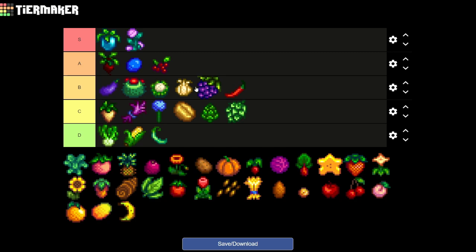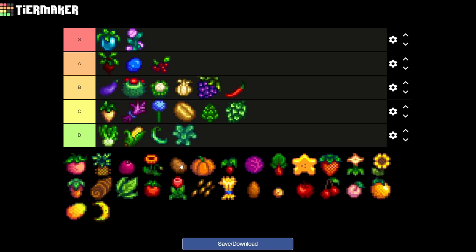Kale is one of the crops that gives you the most farming experience when you harvest it, and it's a really good source of experience. But I usually don't plant it on my farm — only for some shipping achievements. Other than that it's quite useless, so it's gonna be going on D tier even though it gives you extra experience.